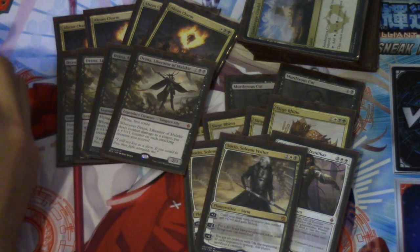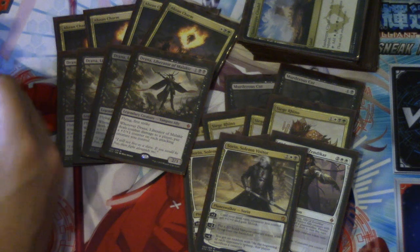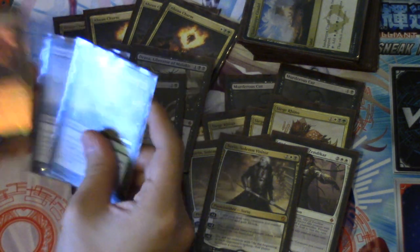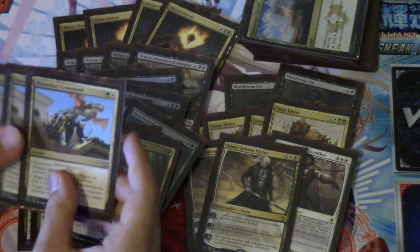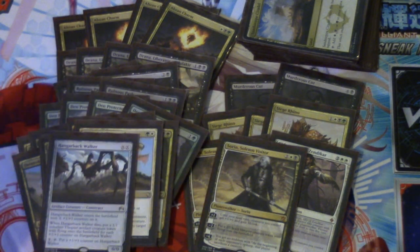A lot of people are telling me it's only good in allies or token decks, but the card can take over the game by itself because it does pump itself. Two Painful Truths, two paths, four Den Protectors, four Deathmist Raptors, and Dromoka's Command — still a very good card — and one Hangarback Walker.